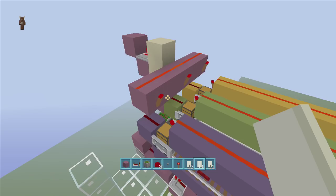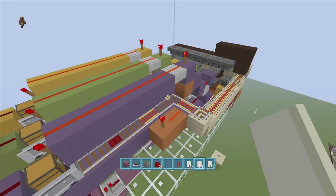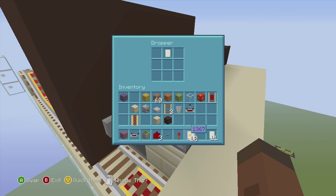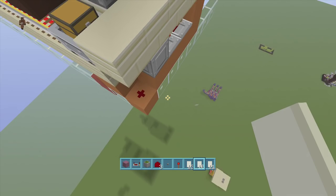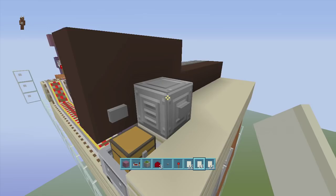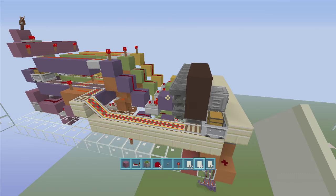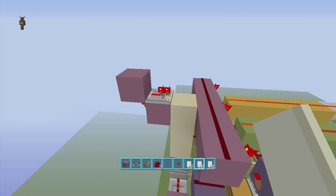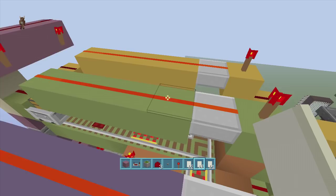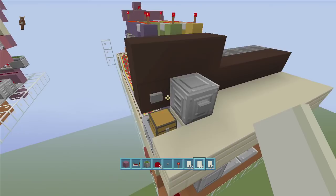This system stops any other minecarts from going through if one is already out in the departure bay. If we throw in 1598 and click the button, the mine cart sends through. If we then try to send 1367, nothing happens because the system is locked — those torches are on, so no power can send another cart through. The only way to send a new mine cart is to send the current one back first, which resets the system.